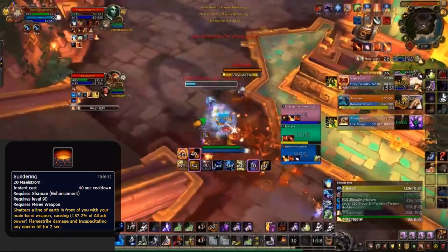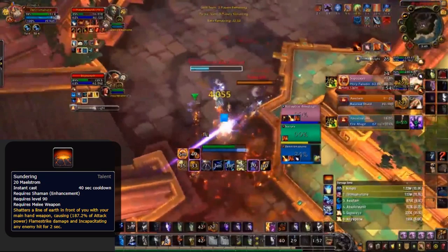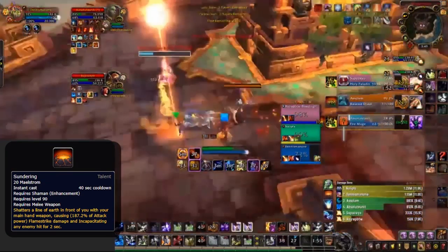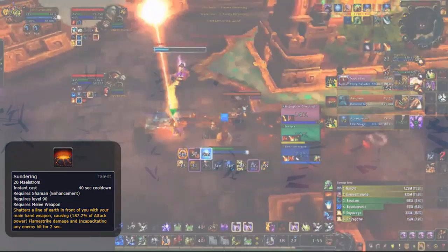As you can see, the mage is incredibly low on HP with the holy paladin needing to cast a heal to get him topped. So I use Sundering in an attempt to kill, which forces out his Cauterize as well as Ice Block. In this situation, this was a perfect usage of Sundering for a kill, forcing big defensive cooldowns with Sundering alone, meaning they will now have to survive my next offensive setup without Cauterize, Ice Block, or Divine Shield.